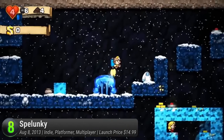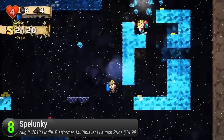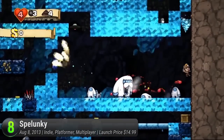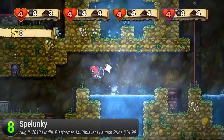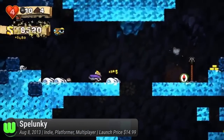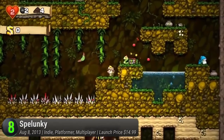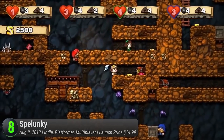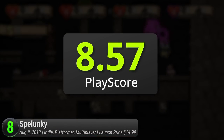Described as a Souls-like 2D platformer, it's ultimately not avoiding obstacles that gets you to the finish line — it's a go-getter attitude and a lot of patience. While it works against you in your quest for treasures, it also keeps you wallowing in the masochistic act of roguelike gaming. Lurk around missions in between worlds and help an ailing tunnel man create shortcuts and get some gear. If you're looking for a challenge, this is probably the game for you. It has a PlayScore of 8.57.